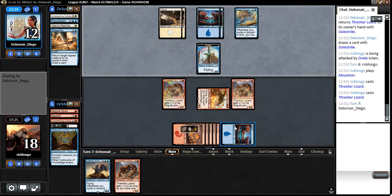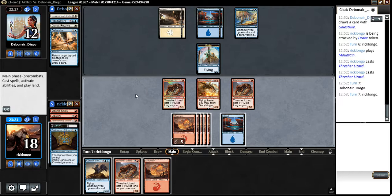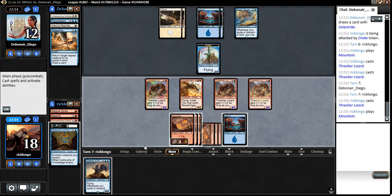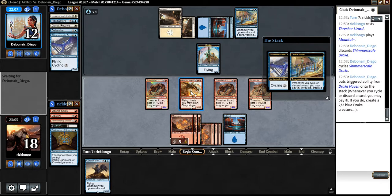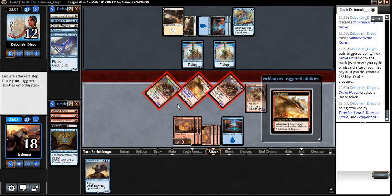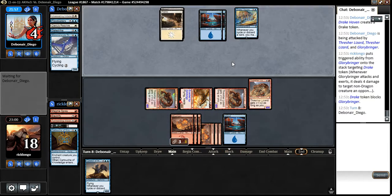Now we will get to untap our Glorybringer, which will certainly spell trouble for him. I guess we do play this guy, and we play this thing, making them all 4/4s. I am going to exert this guy either way. I hope he doesn't have another Gero's Resolve — and it seems like he doesn't. So he gets to block one, and he's virtually dead at this point.